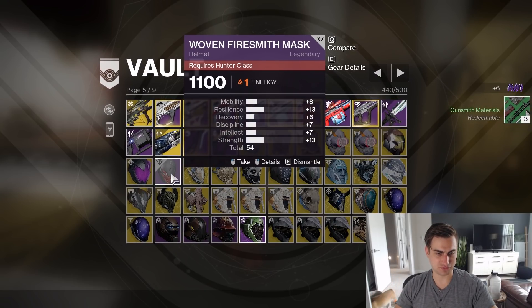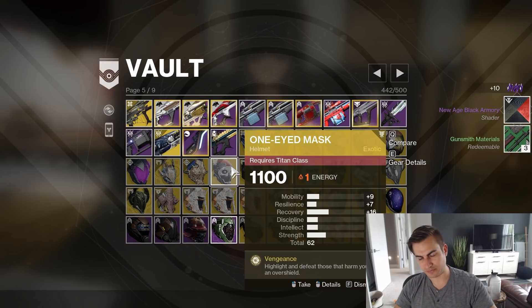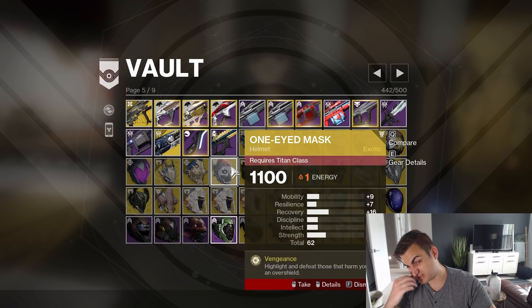This Fire Smith Mask was just for fashion, but now that is something I can do Transmog with. I have one of these on my character — I think I Masterworked one that I have on my Titan right now, so I don't need this anymore.